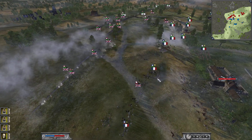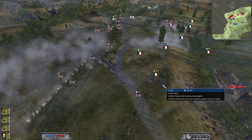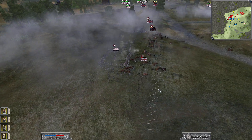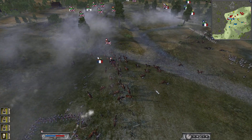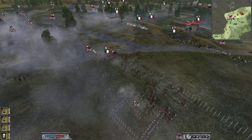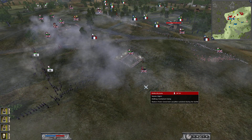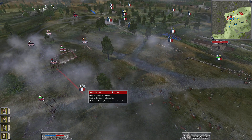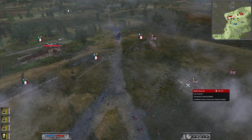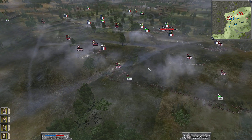Light infantry doesn't have access to square formation nor does it have bayonets, which are really good against cavalry, so light infantry is really vulnerable to cavalry — that's why we see two units routed. A third is still holding out but devastated. I continue my charge, forcing the enemy line infantry into square formations, which as I said are much more vulnerable to gunfire. I also managed to take the final artillery piece of the British forces.